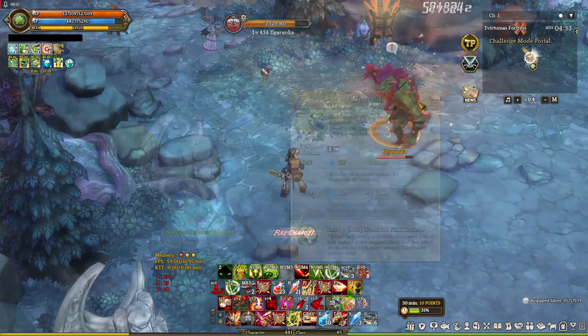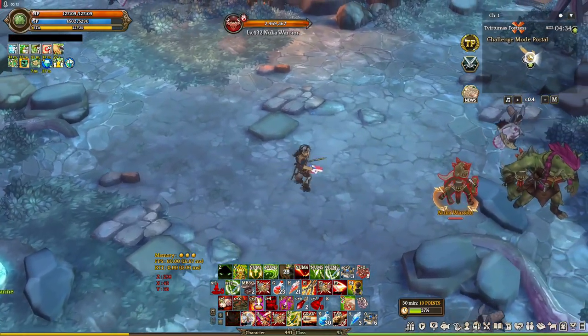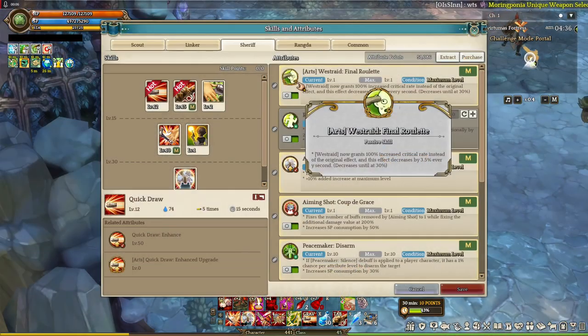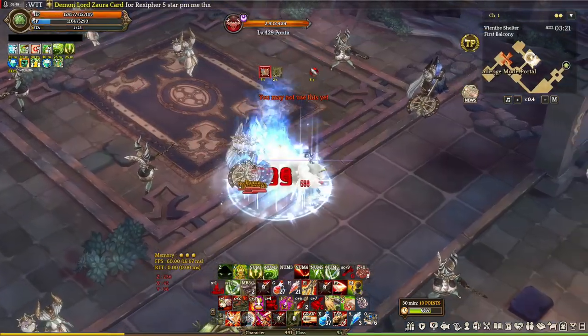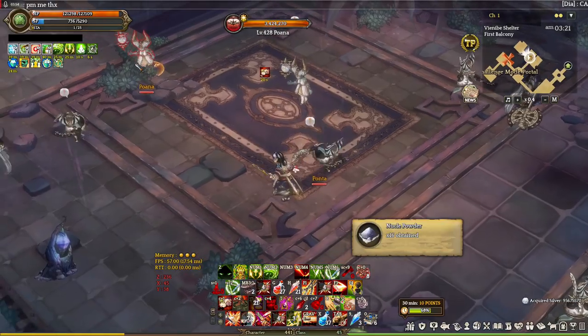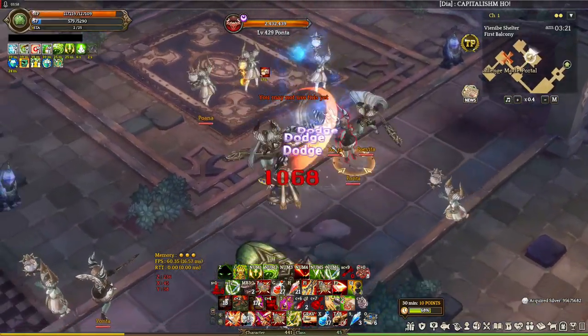The last skill to mention is West Frade. Normally it gives accurate attacks, but the reason we're taking it is because of its art, which changes how it works. When you have the art, it doubles your crit rate for 30 seconds and the crit rate decreases over time — so make sure to dish out everything you've got when using it. Doubling your crit rate is very nice, and this art actually makes Sheriff a decent class. Nerfed, but still usable.